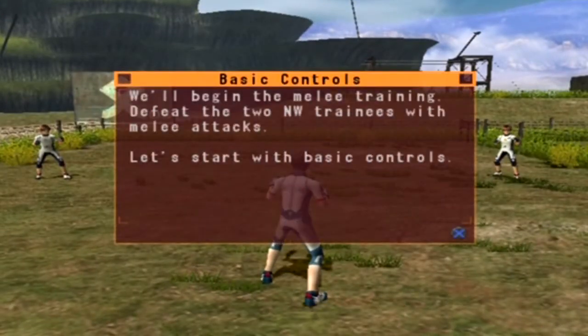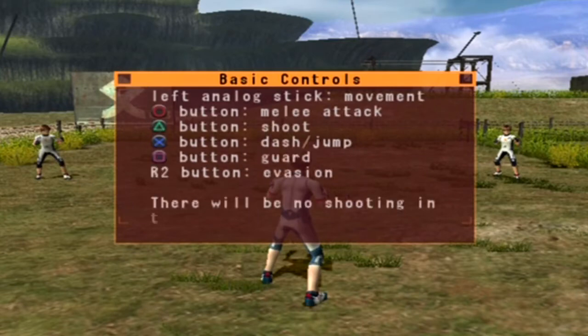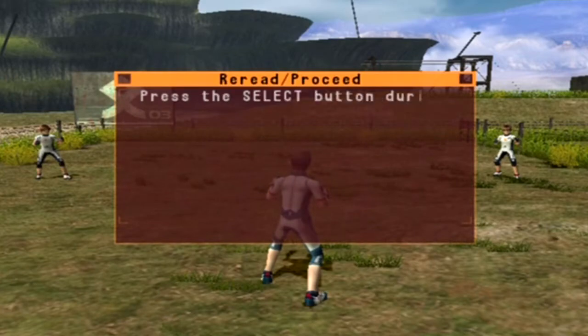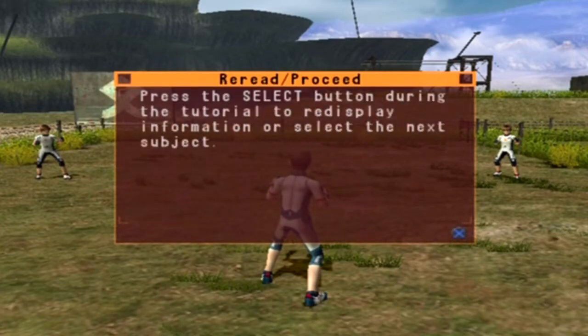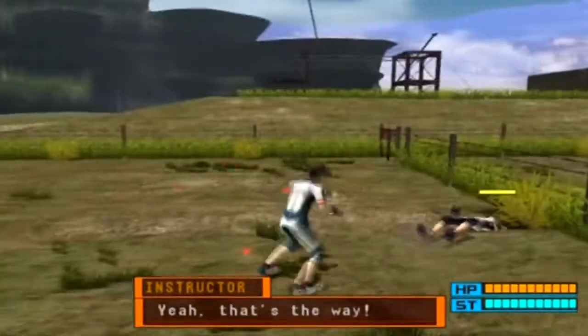We'll begin the melee training - defeat the two new wave trainees with melee attacks. Let's start with basic controls: left analog stick, melee, shoot, dash, jump, guard. Invasion - it's like being in an LFO, it's the same exact thing. Why am I gonna shoot my teammates? These are just my teammates, I'm not gonna shoot them. That's awful.